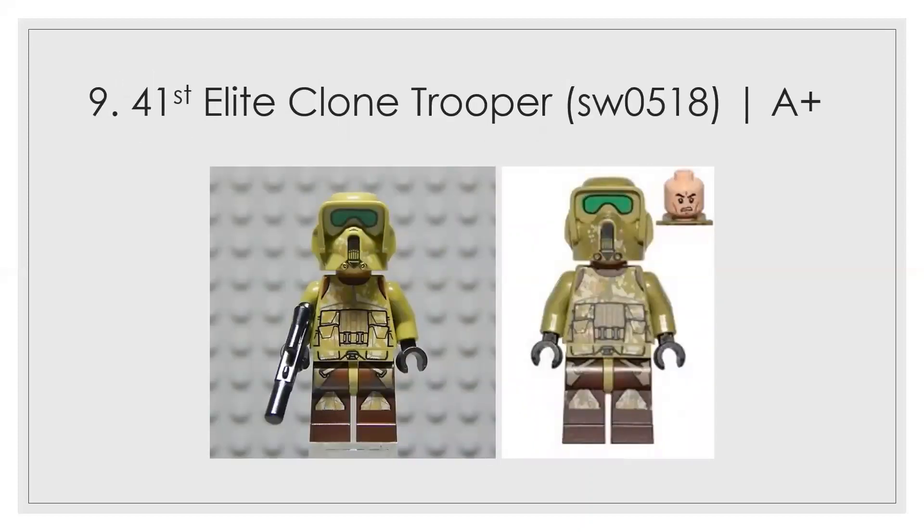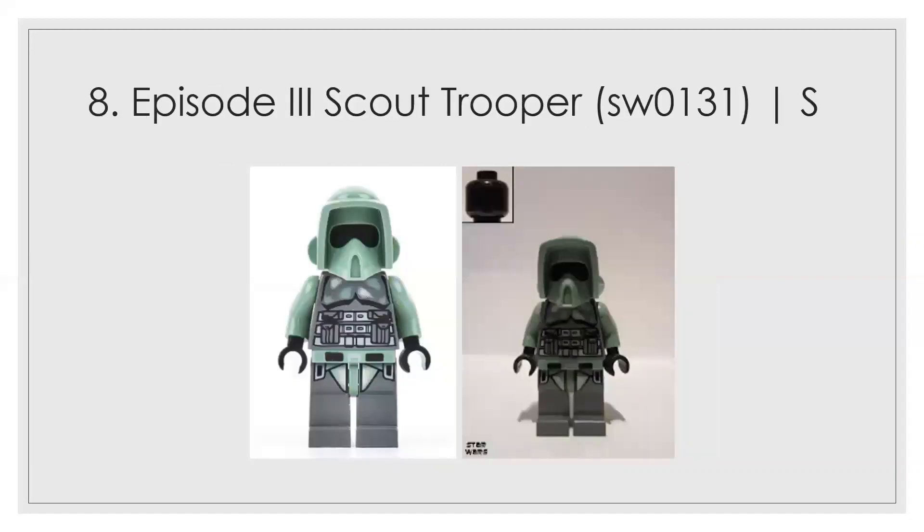At number 9 is our first S-tier figure — the elite trooper that shows up with Commander Gree a lot and also in the battle pack. The helmet shape is a little bit strange, but it's in no way inaccurate. It ranks highly because it's an accurate figure with a fantastic body and leg print, as well as a strong helmet print. Number 8 is the other side of that — the earlier version from the turbo tank. For its time the printing is fantastic: the leg print, chest print, and helmet mold are all amazing. The color choices are arguably the best part. People still love this figure 15 years after its 2005 release, and I love it too.